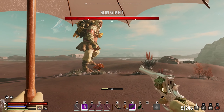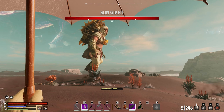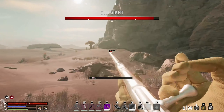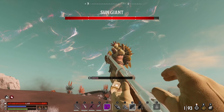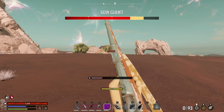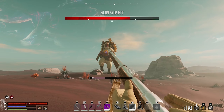Now that we've found and tracked down the Sun Giant, let's talk about how to take him down. These are really straightforward. All the apex creatures have one critical spot which deals an insane amount of damage if you can keep hitting them. For the Sun Giant, it's the golden spherical object around his neck that he uses to cast his attacks — make that your priority target. But enough talk, let's jump into some gameplay of us taking down the Sun Giant.